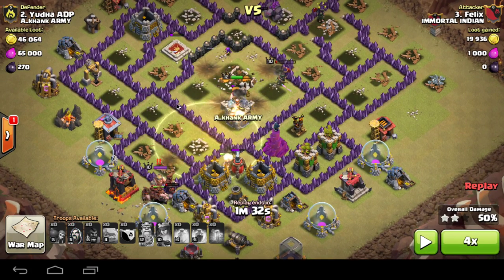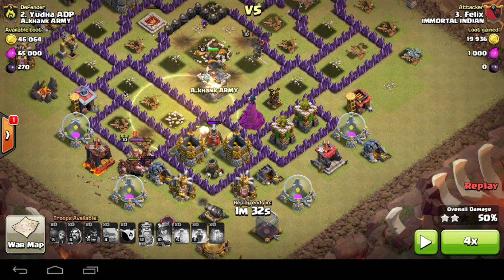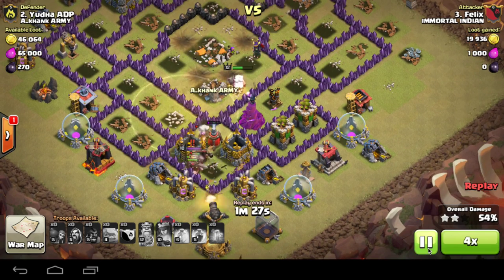But now, as you can see, the king is all the way down here hitting at my hogs — his radius should only be around here, but you're getting him all the way at the bottom of the base smashing my hogs. I just don't understand this glitch.